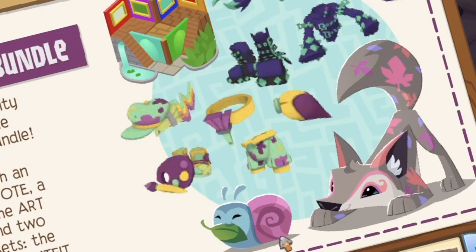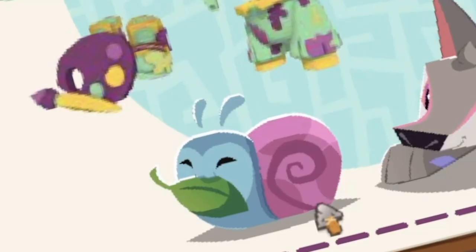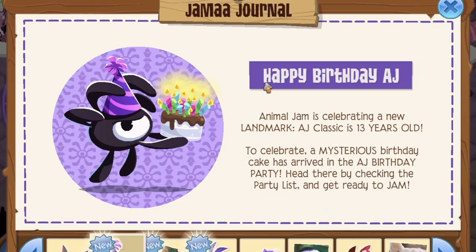I don't know if snells are in the game but look how adorable that is, we need to go get one! Animal Jam is celebrating its birthday — AJ Classic is turning 13 years old! To celebrate, a mysterious birthday cake has arrived at the AJ B-Day party. Head there by checking the party list and get ready to jam. I wonder if they have the cake code where you get your cake.